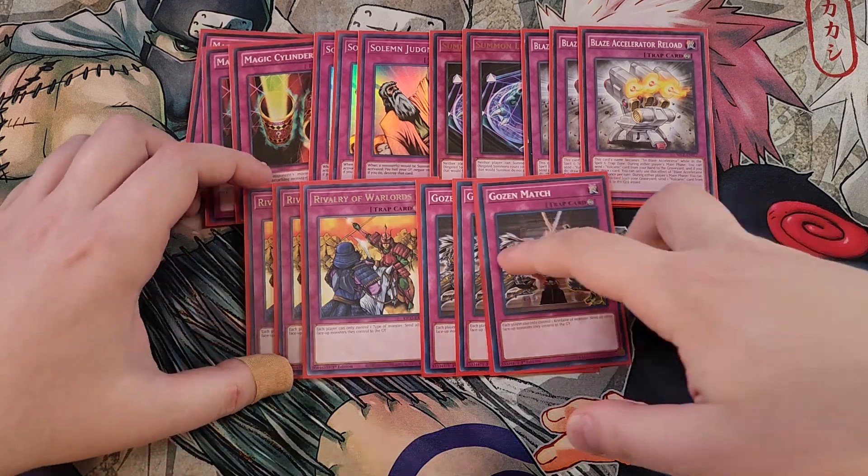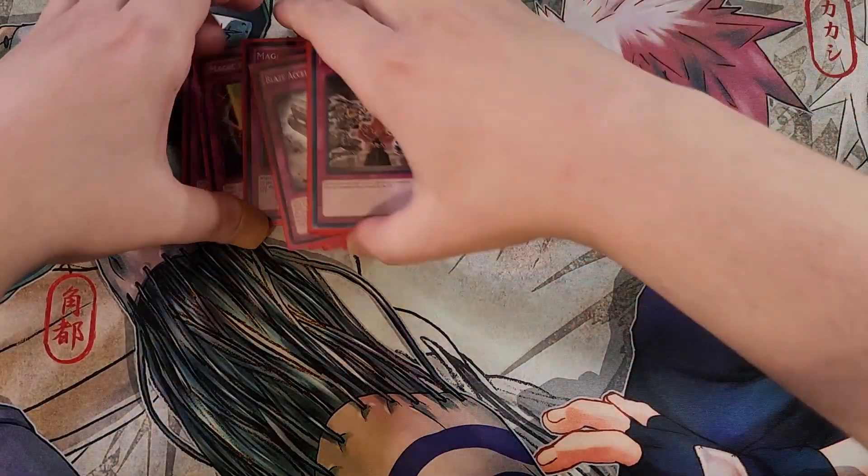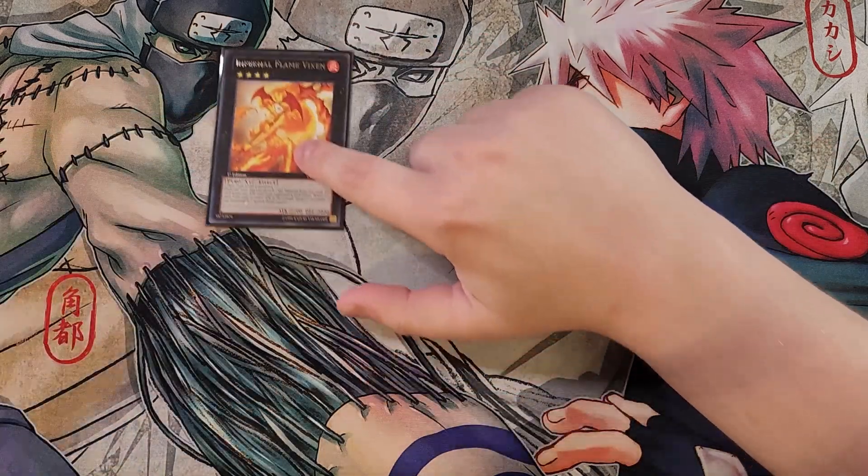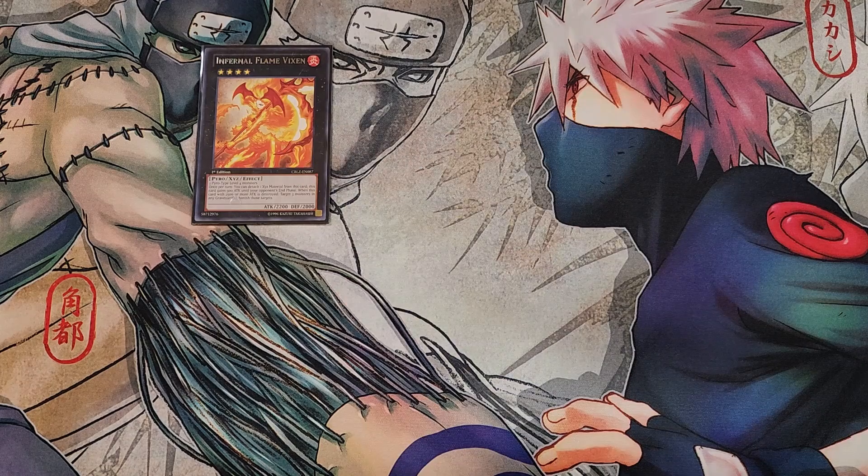That's it for the main deck — let's get into the extra deck. We're playing a single copy of Infernal Flame Vixen, and the reason I'm playing this card is because of Gozen and Rivalry. This card is a Pyro and Fire, one of the only Pyro and Fire XYZ monsters in the entire game, which is insane. Once per turn you can detach material and this card gains 500 attack until your opponent's end phase, and when this card with 2500 or more attack destroys a monster you can target three monsters in any graveyard and banish those targets. It can be summoned under Gozen and Rivalry, which is why I'm playing it.